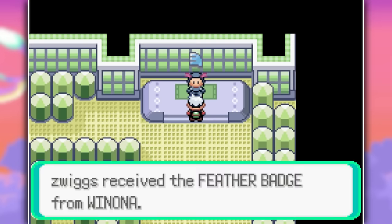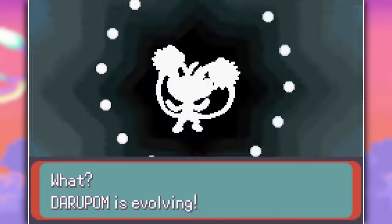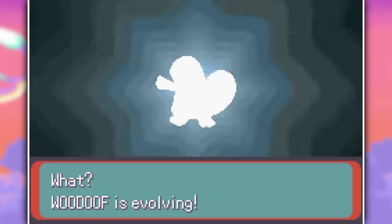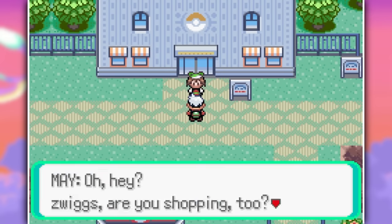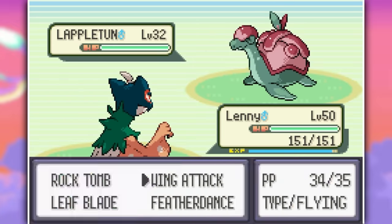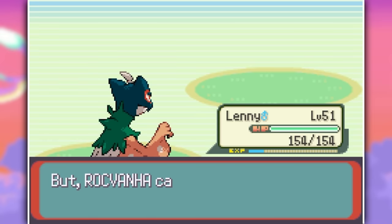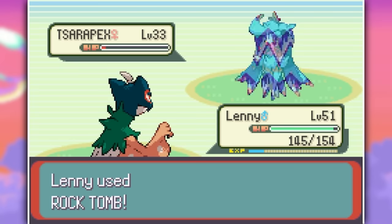Then we did some extra evolutions: Darupom into Darmabipom — and if you hate Simisear, you're also going to hate this Pokemon. Sadly, we also had to evolve Wudoof into Kragrel, which I really didn't want to do, but I guess everybody has to grow up someday. Except for Mei, because she's about to lose once again. She does have some cool Pokemon like Lapletun and Delziken, but despite being very cool, they just die to wing attacks and Rock Tombs.